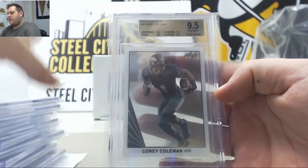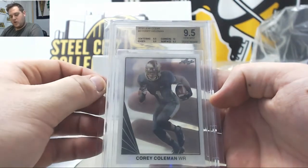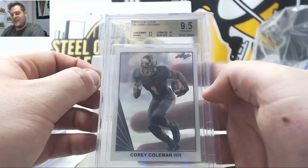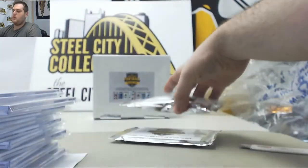2016 Leaf Clear, nine-five Gem Mint going to the Browns — Corey Coleman. Cleveland Browns, Corey Coleman. Cleveland is Aiden N — Aiden N will get that nine-five Gem Mint Corey Coleman. A couple more packs to go, two more to go.